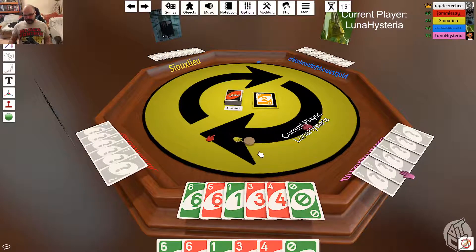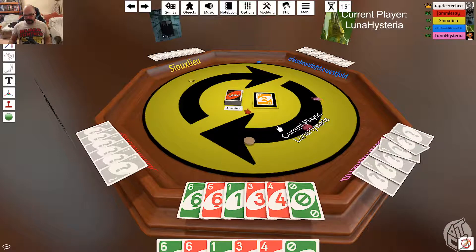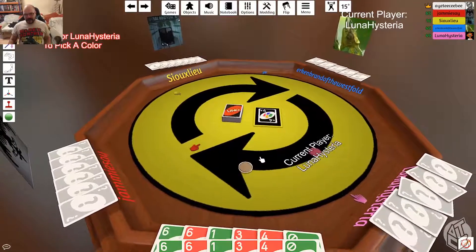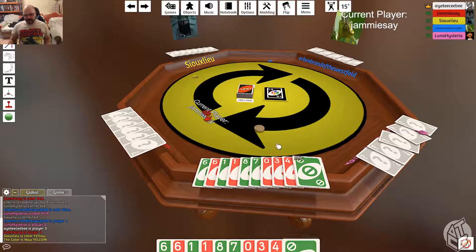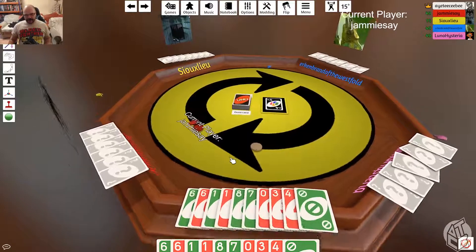I think this thing here is just your player token that's glitched. The Uno button is the red button in front of whoever the current player is. Won't let me put it on top — you can't play them. It's a two, you either need a two or a yellow. If you don't have either of those, press the draw card.